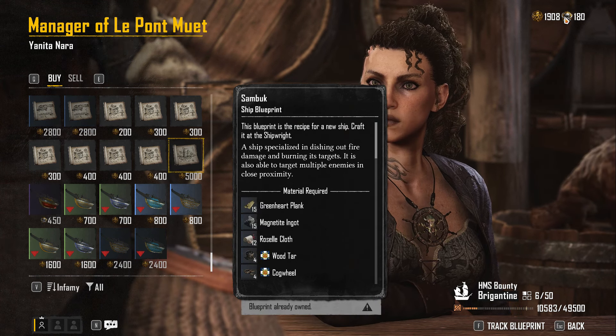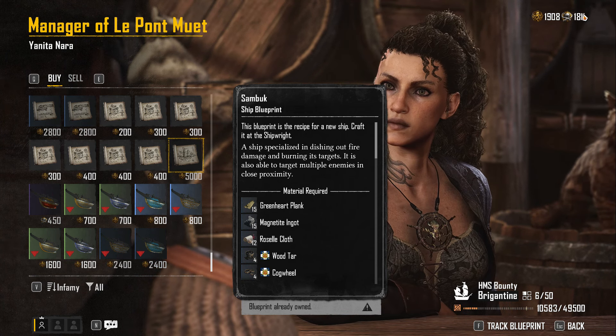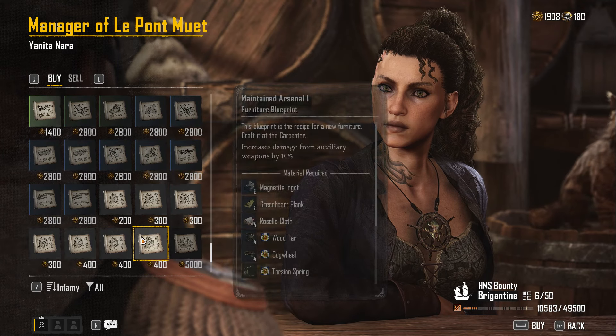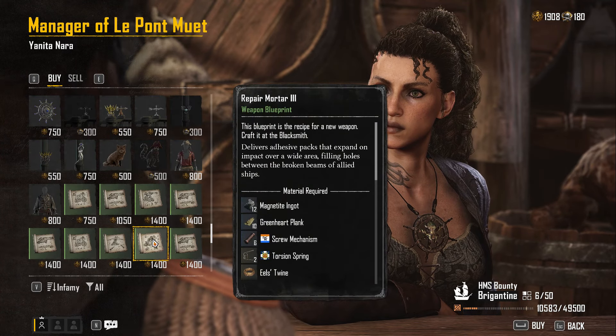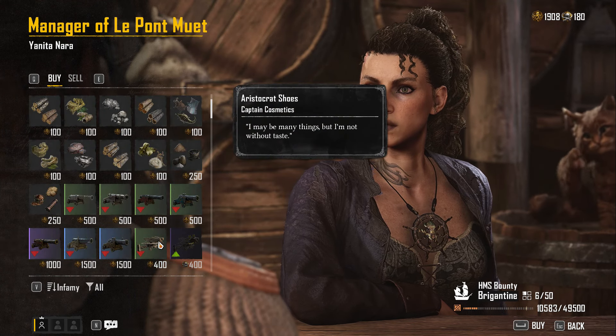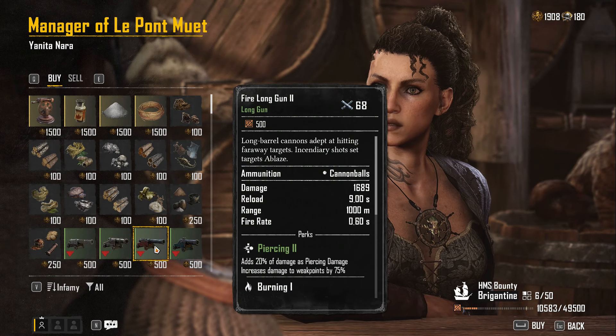You have to purchase it with — I think these are called sovereigns — the currency you get for collecting pieces of eight. So it's another level of currency. They want you to grind out all your time in the game gathering pieces of eight, and it's not just as straightforward as that because this system was specifically designed to be as much of a pain in the ass as possible.